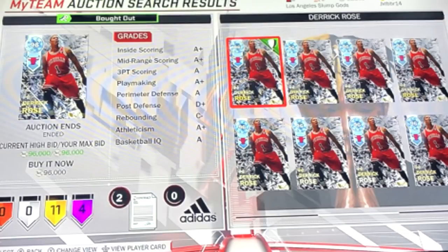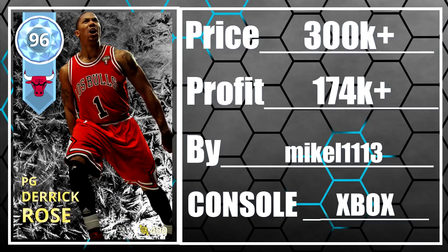Next up we got ourselves another diamond D Rose, but this time this guy was able to get him for 96,000 MT. This card is still selling for about 300,000 or more in the auction house. This one is on the Xbox — for some reason everybody wants to put up diamonds for buy now on the Xbox, but on the PS4 I never see one. Regardless, congrats on getting it on the Xbox and walking away with at least 174,000 MT made.